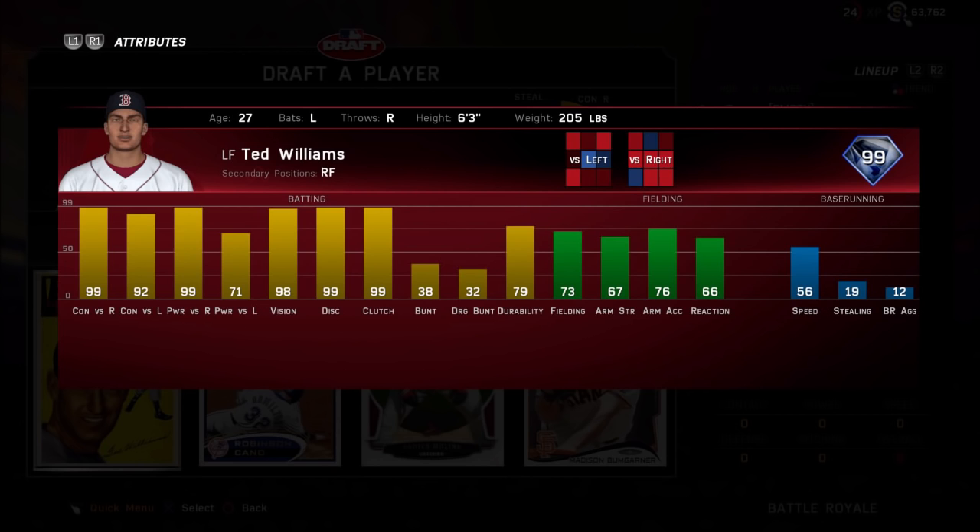It's a tough decision, especially when you have all those tickets on the line and you want to spend it in the captain's store to get a Williams or maybe an Albert Pujols Prime. Good luck. MLB The Show Tips — thanks for watching, and subscribe for more all season long.